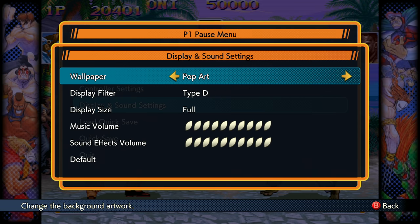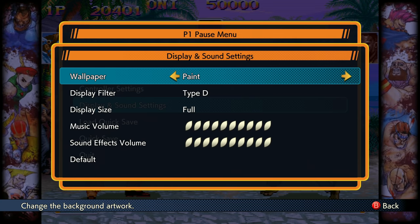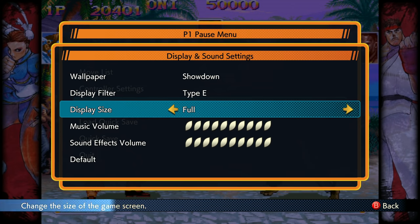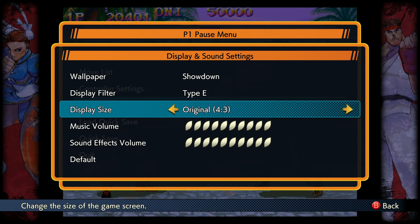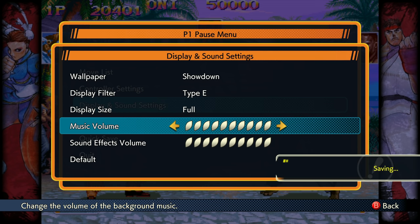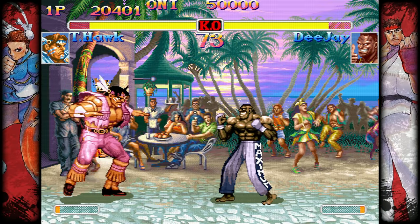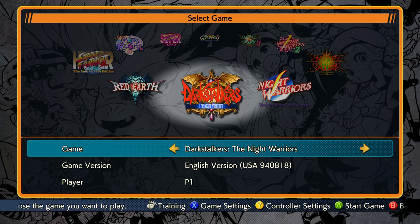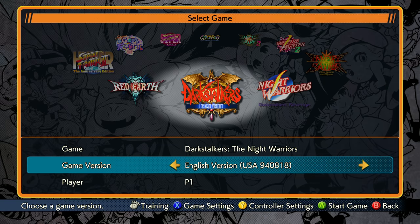The games also support all sorts of visual features for your sidebars, multiple forms of art or no art. Display filters, all sorts of anti-aliasing. Do you want original 4:3? Do you want widescreen? This, that, and the other. However you want to put it to your own visual taste, the game will let you do that.